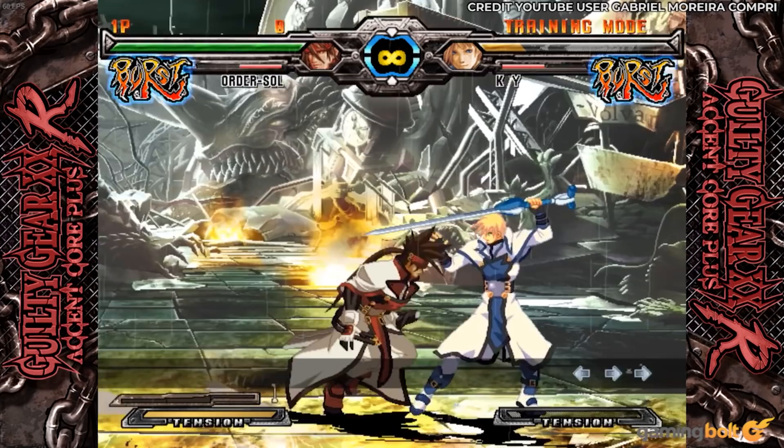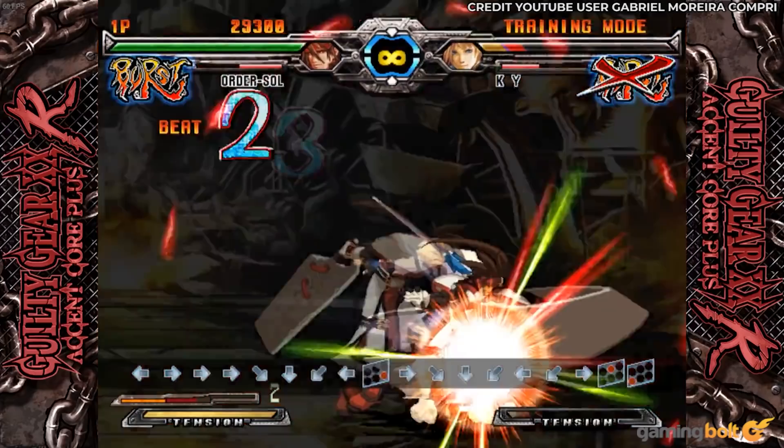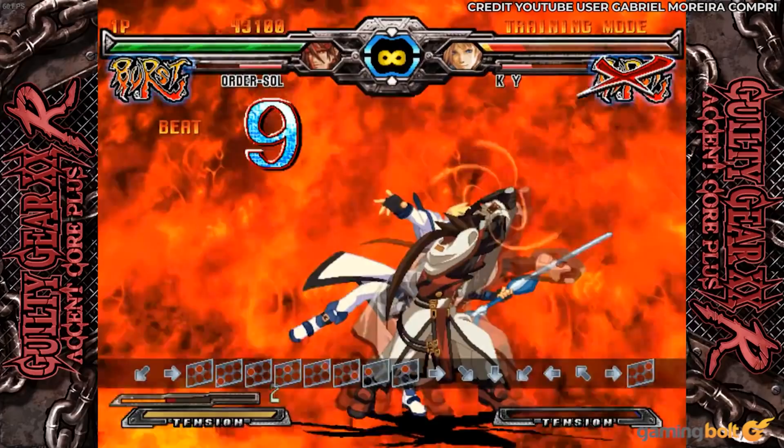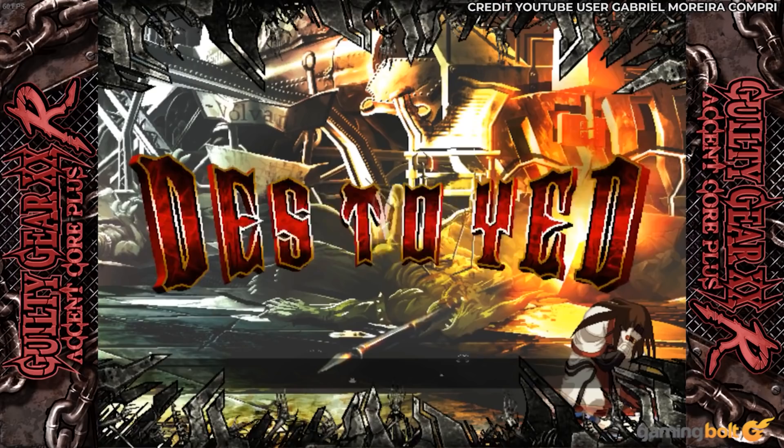From there, you had to input each individual hit in the Morbid World combo, which was punch, kick, slash, heavy slash, dust attack, kick, and slash. The combo ends with a back half circle and then forward heavy slash. If the opponent's health is low enough, Order Sol will perform a modified Napalm Death and be reduced to a disheveled state. For as difficult as the combo is to perform — and that too under the right circumstances — the visual payoff is tremendous.